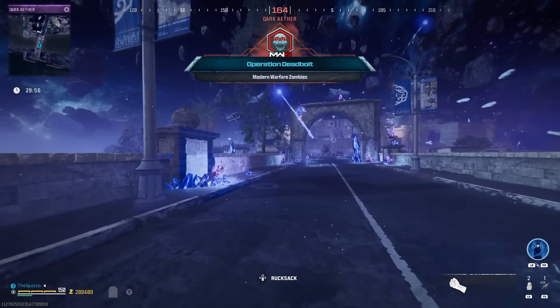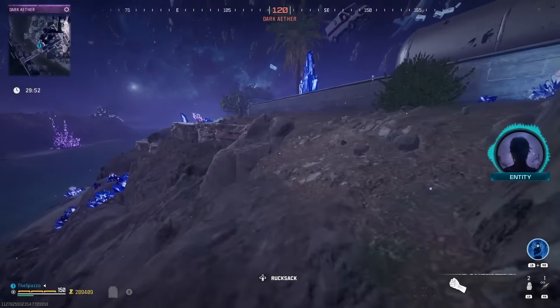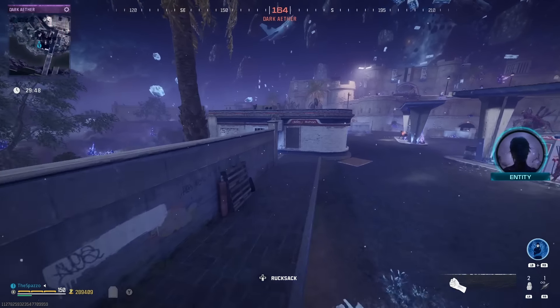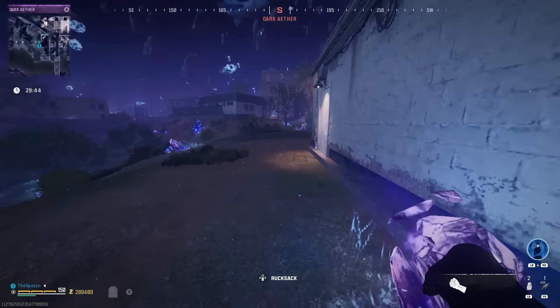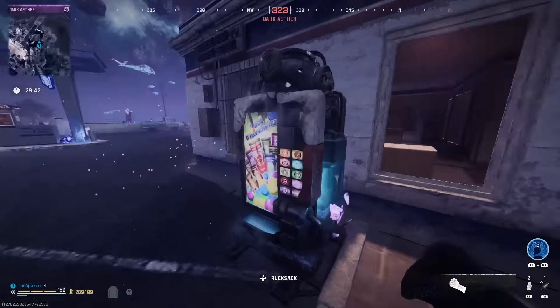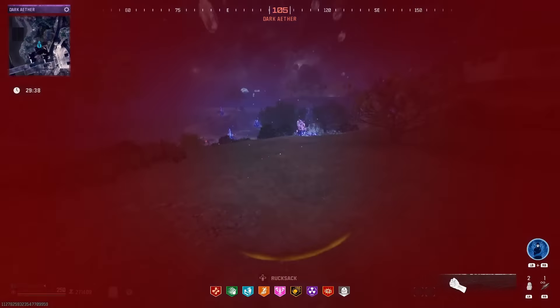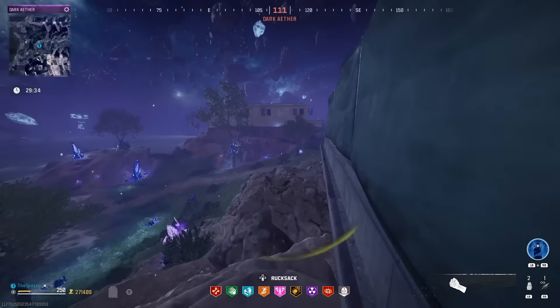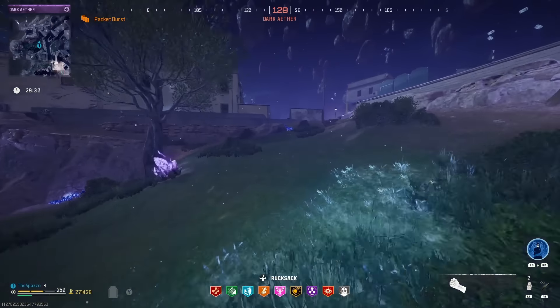All right, let's do this run. We can only use the ether blade, so I need to get my perks. I have some essence — I need to get all my perks. This is only tier four, and I like tier four a lot. If you're not going for schematics, it's the best way to get rare items. Let's get our perks. We have some items, but we definitely don't need them — we can only use the ether blade.